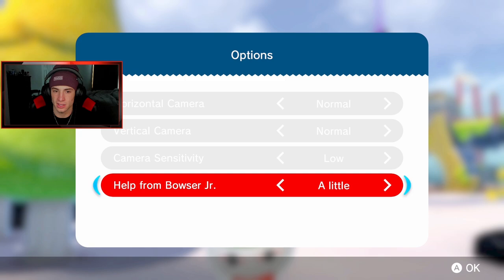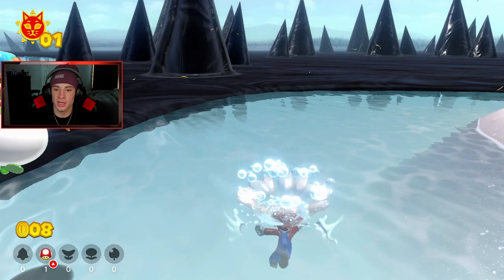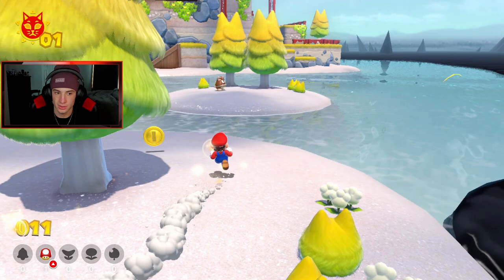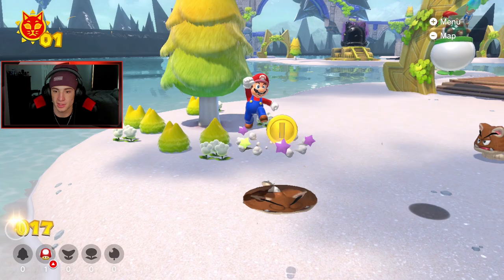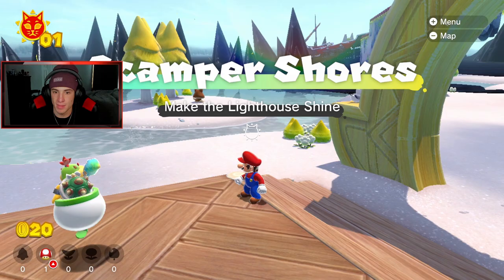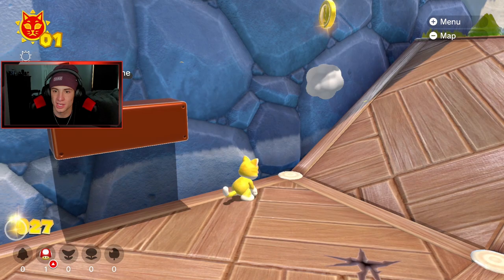Bowser Jr. follows us around, which is cool. I adjust camera sensitivity settings. I can swim and go underwater, which is great. We can't go into that goop though. I check the bottom left — my face cam is actually in a perfect spot for this game, not blocking anything. Heading toward Scamper Shores to make the lighthouse shine. I wonder what the collectibles are — we got a cat suit and some enemies with cat ears on.